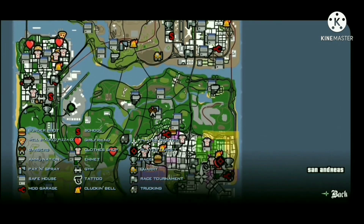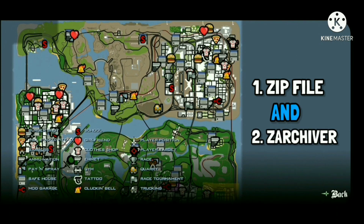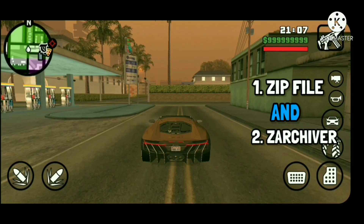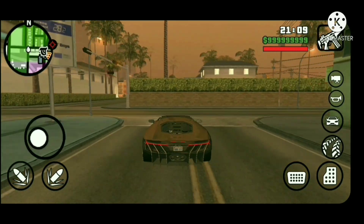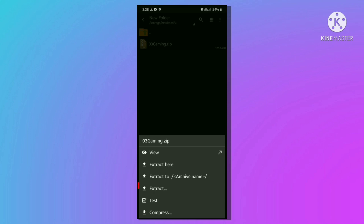First, a zip file which is provided in the description, and second is ZArchiver, which you can easily find in the Play Store. After downloading these things, follow these steps. Here is the downloaded zip file.